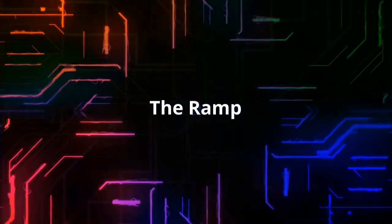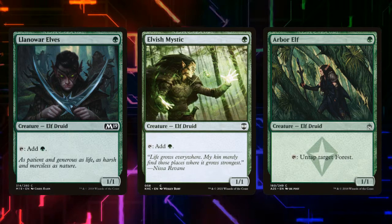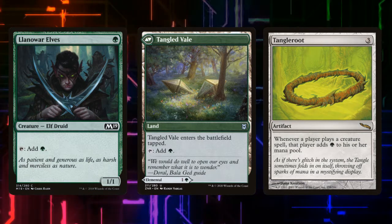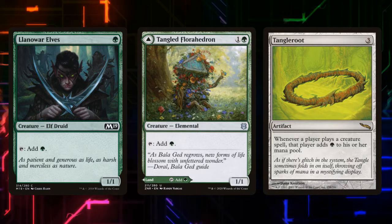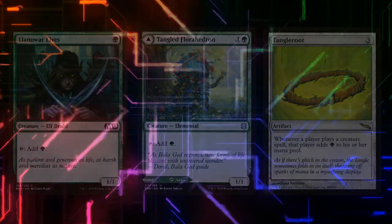Let's talk about our ramp package. What we want to do is set up a method of playing a creature, then being able to use that creature, and then playing another creature. Draw and keep going works in our favor. We're running Llanowar Elves, Elvish Mystic, and Arbor Elves to produce a little extra mana. Farhaven Elves does the same. Tangled Florahedron slash Tangled Vale will also produce a mana, or play as a green land if we're desperate. Finally, Tangleroot is amazing for this deck because it allows us to create a green mana any time a creature enters the battlefield — so even if our little green 1-1s don't have haste, simply entering the battlefield should net us one mana to play the next creature.